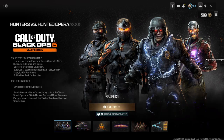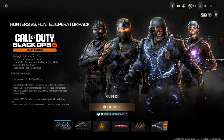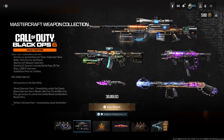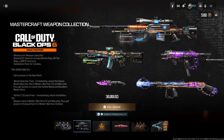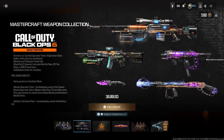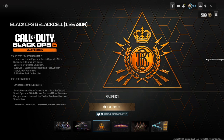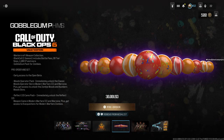Over to the Vault Edition — this is where things get really interesting. The Vault Edition gives you access to the Hunter versus the Hunted operator pack, and you get the Mastercraft weapon collection, which I've already seen and it looks great. The Black Cell is also available, and you get access to the Season One battle pass, including 20 tier skips the minute you upgrade to the Vault Edition.